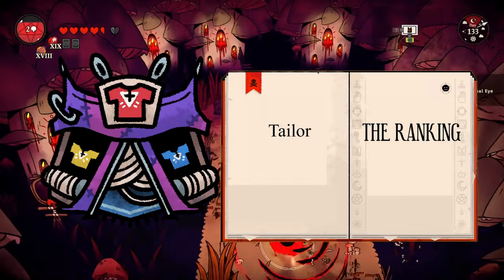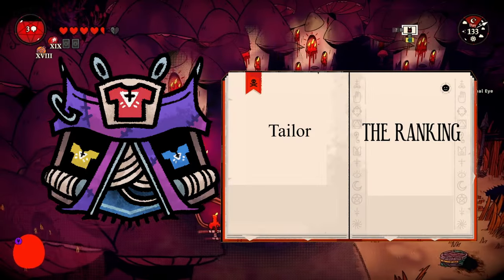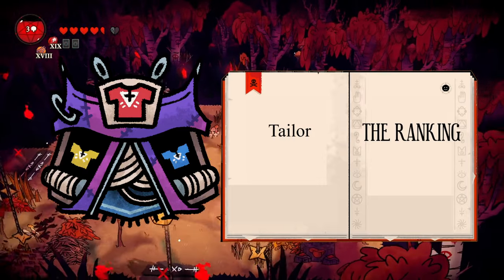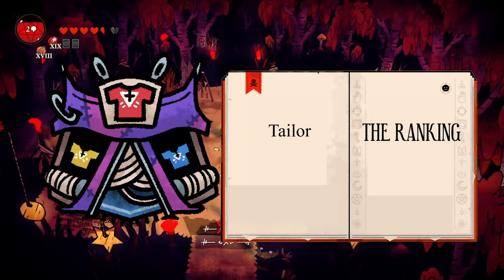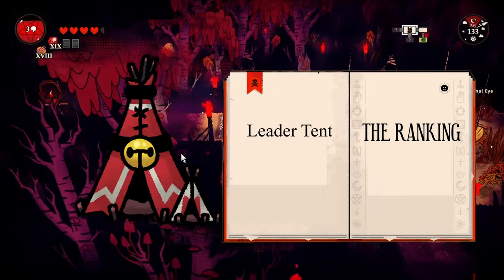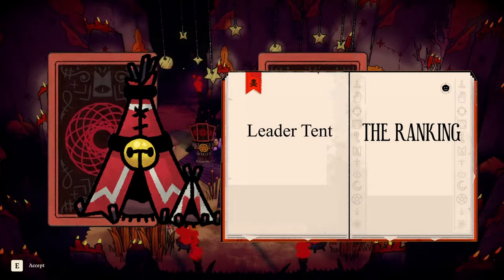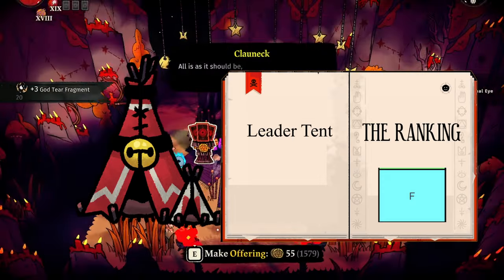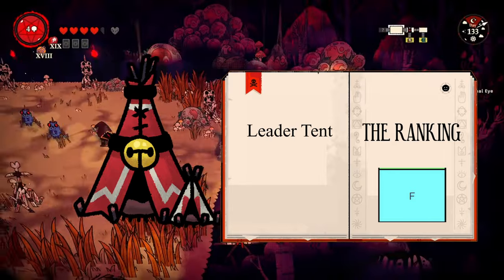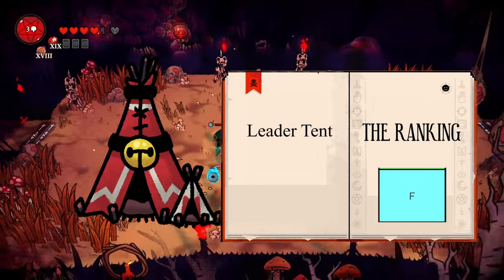The tailor is where you'll find the hottest clothing options — and nowhere else. I checked, and for that it will be S tier. Next up is the leader's tent — it's just your house and only important in the mode where sleep matters. F tier for everyone else, but S tier for that one guy playing on that mode.